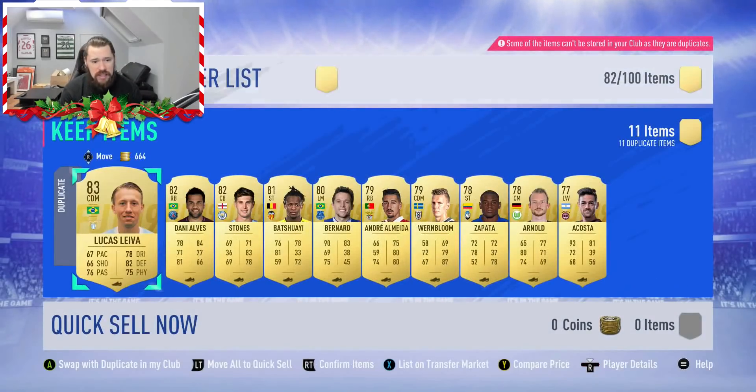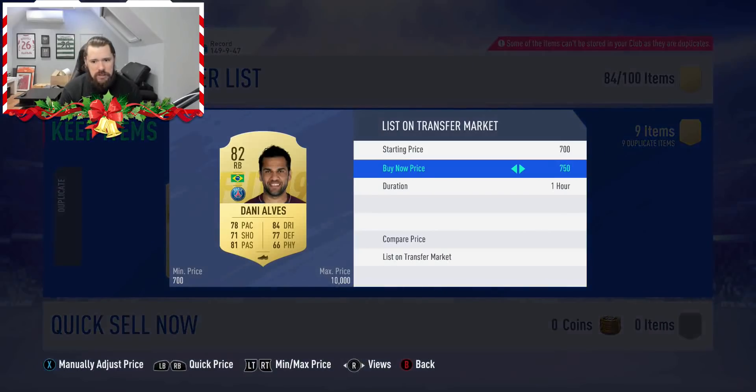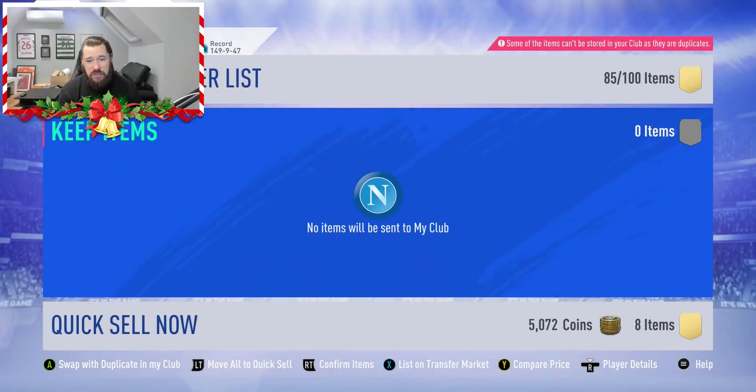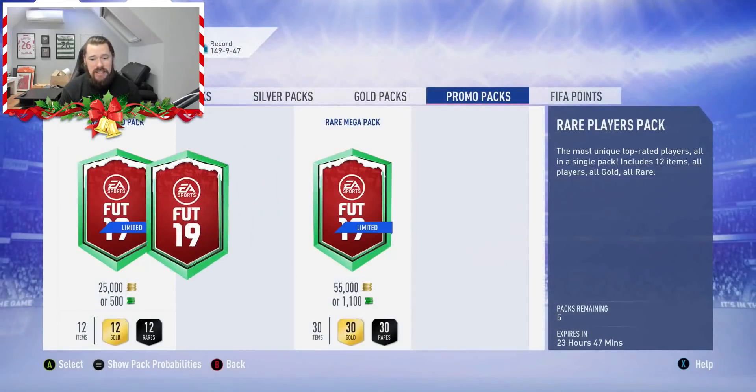So there's a few good players there. Danny Alves — I don't know if he has much value. A couple of thousand coins, we'll list him up and try and sell him on. I've got 15 trade pile spaces, so I don't mind too much. John Stone's there as well. Absolutely worthless for an 82 rated player. It's crazy how the market shifts so dramatically, isn't it?